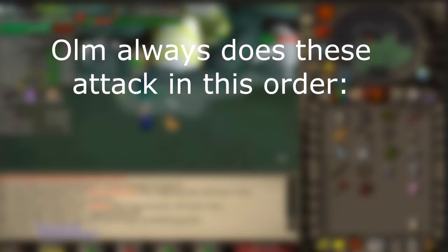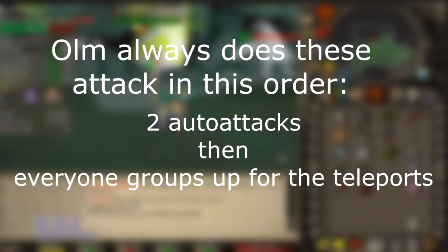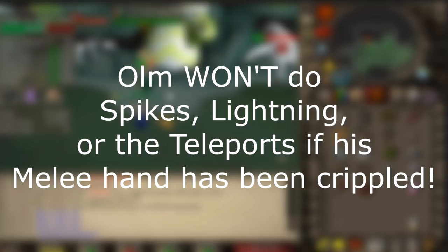So he'll do two auto attacks, then spikes will appear. Two auto attacks, then lightning will appear. Two auto attacks, then the teleport attack will happen. And he continuously does this unless his melee hand is crippled.